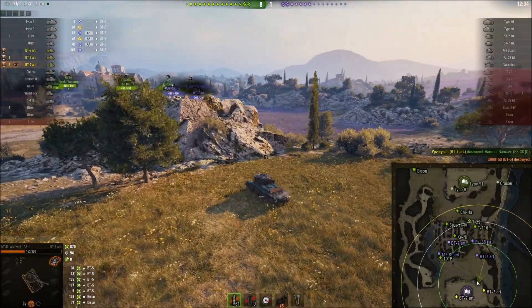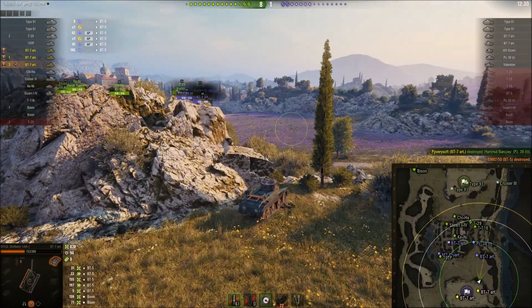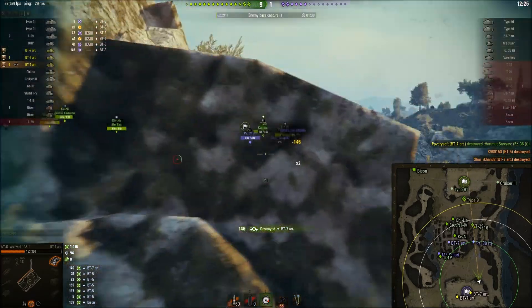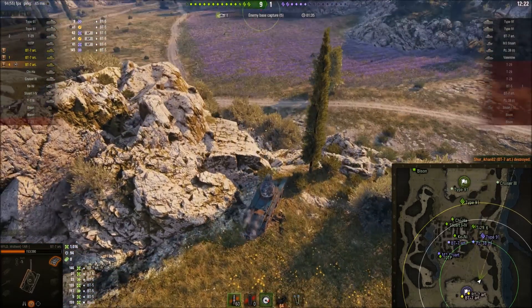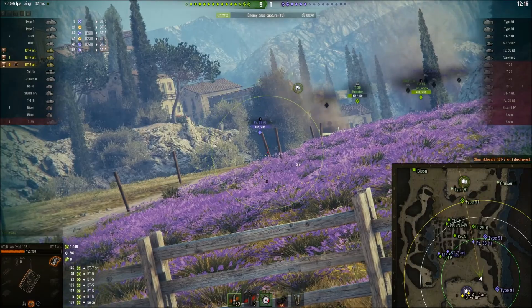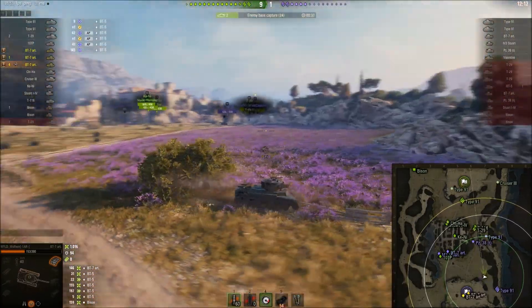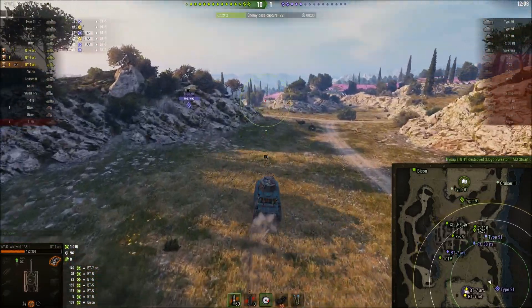Wolfwind's driver has been knocked out, which is actually going to be a problem. Looking at his consumables, he's using a repair kit — fair enough — and a speed governor which makes him faster, but it means he has no med pack. At tier 3 you only get two consumable slots, so he can't revive his driver.